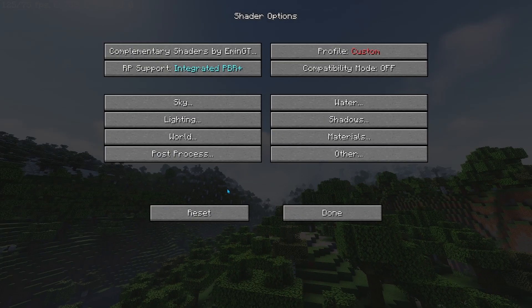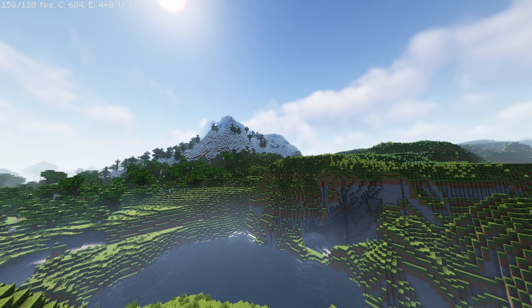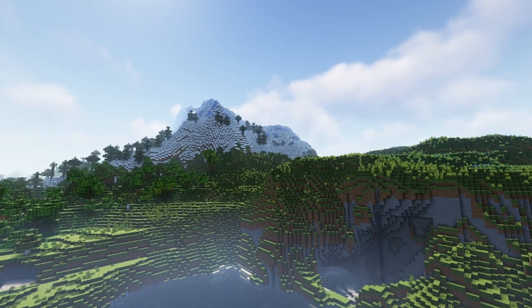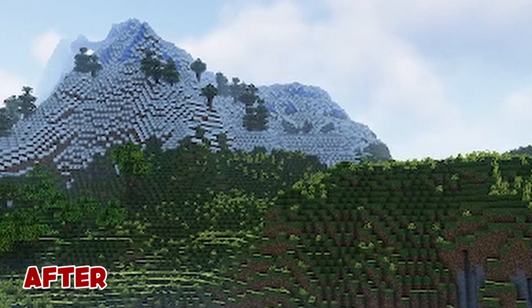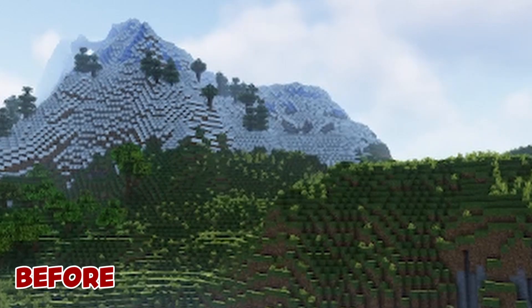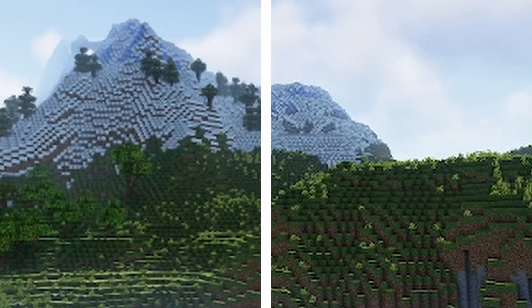Now we're going to turn off a lot of the unwanted blurring the shaders do by default. Go to the Post Processing tab, have Image Sharpening all the way up, Lens Flare Strength to 0.05, Motion Blur down to nothing. And it should be set by default, but I have Anti-Aliasing set to this tab right here. This is something I think everyone should do regardless of whether you're trying to save FPS or not, as it's going to make the game overall much more enjoyable — getting rid of a lot of the depth of field, making the image look better in quality, and removing all the unwanted motion blur.